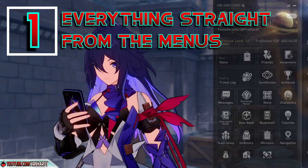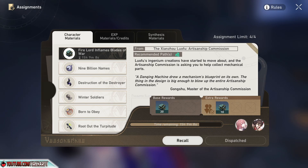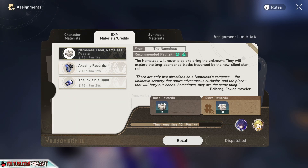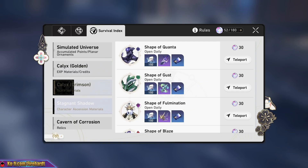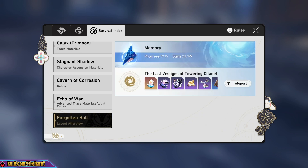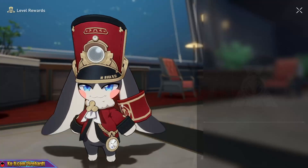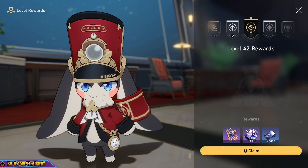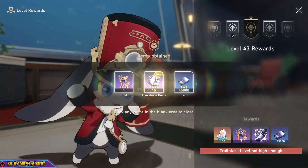I would like to start with the point that everything in Star Rail can be accessed straight from the menus, with the exception of level up rewards. The dispatch and redispatch characters, the crafting system, all of the domains, the simulated universe, the forgotten hall, and much more can be accessed with just the cell phone. For the level up rewards, which is the only thing we can't get from menus, we have to travel to Pom-Pom, which is not a bad deal.